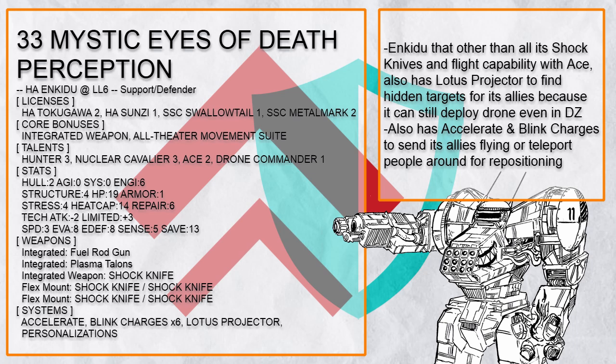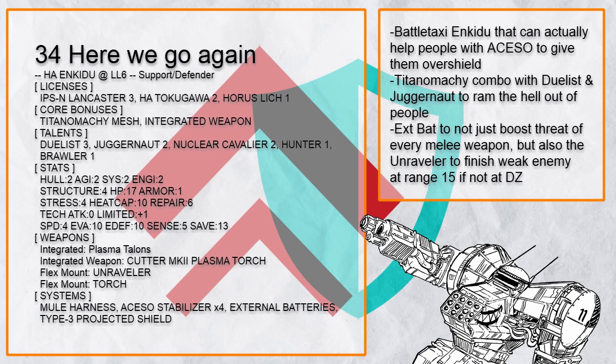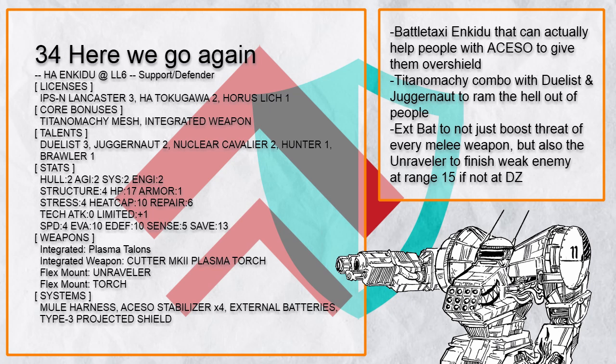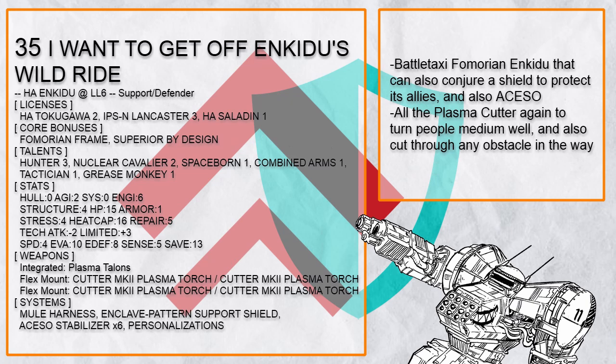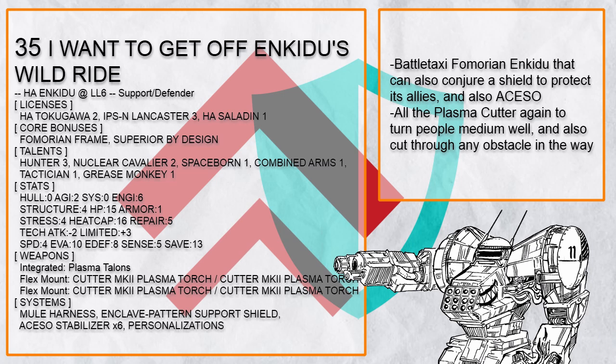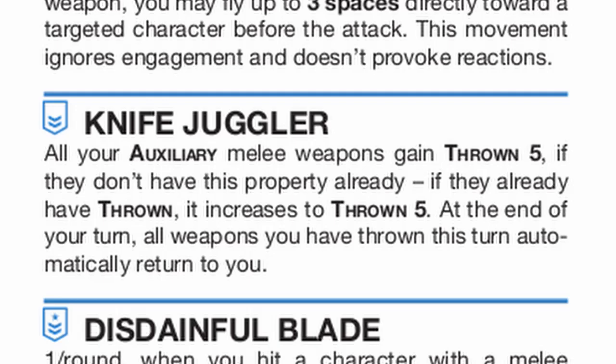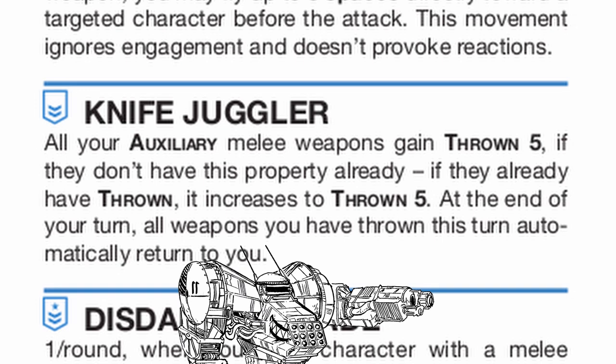This is Here We Go Again, another Battle Taxi Enkiju, except this time it can go kickboxing with Titanomachi, Dualist, and Juggernaut for all the brawling, with Asso Stabilizer to fix up people quickly. Funny enough, this Enkiju has an Ex-Bat Unraveler, so if it sees someone at half health about to run, it can just use this to finish them off at even range 15 if it's not too hot. And this is I Want to Get Off Enkiju's Wild Ride, another Fomarayan Battle Taxi Enkiju with all the Plasma Cutters in the world, but this time it packs an Enclave Support Shield for more defense along with Asso Stabilizer. A funny tip with Hunter: by throwing Plasma Talon out with Hunter, you won't get it back until the end of your turn, so you can do this to keep yourself from hurting your allies if they really need to move.